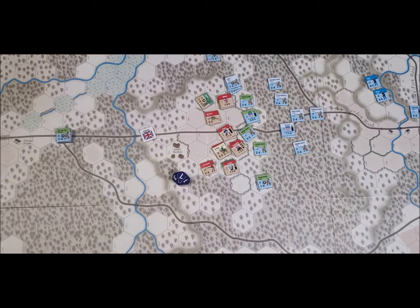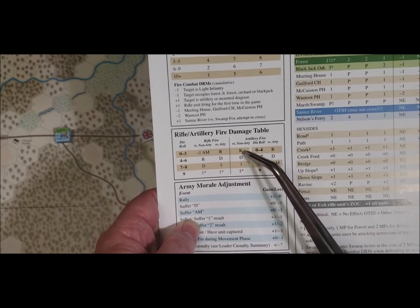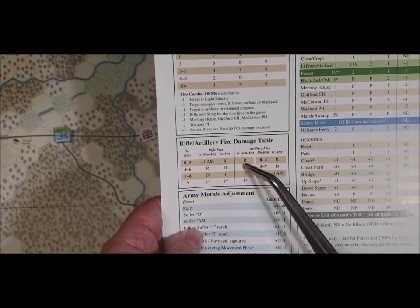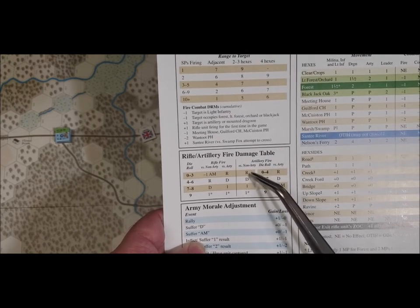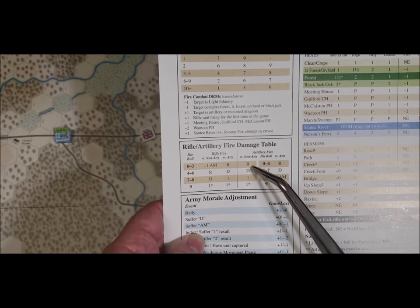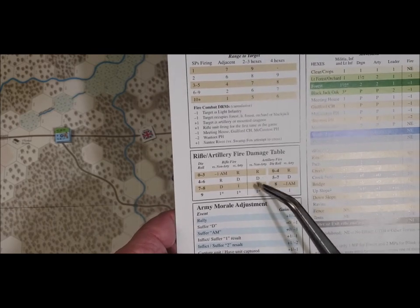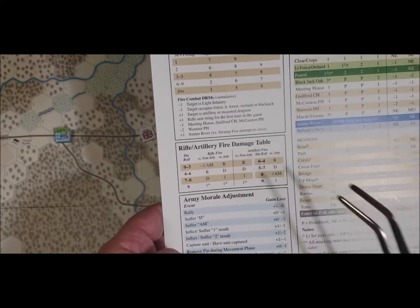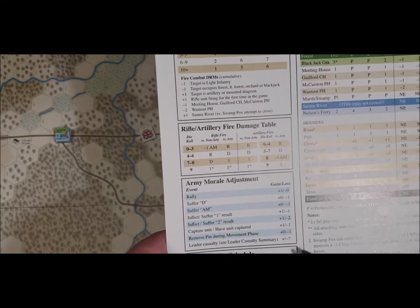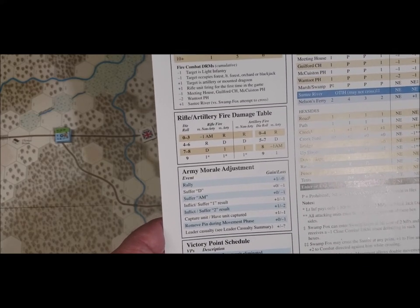Rolled a seven — that's a hit! All right. Now we go to the artillery phase since they did hit. We roll a d10: zero through three is a disruption, one point strength hit step loss, or a nine — I think nine is a casualty.